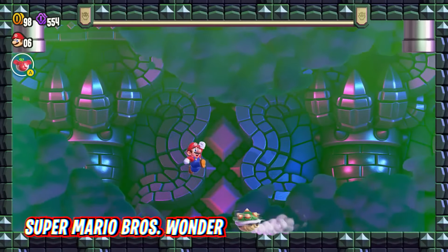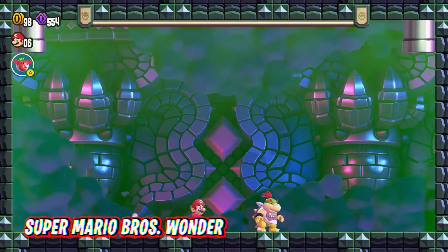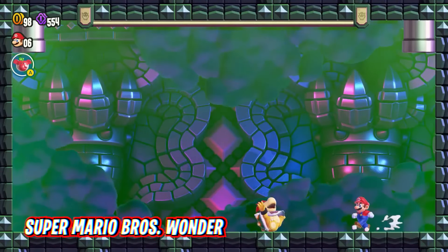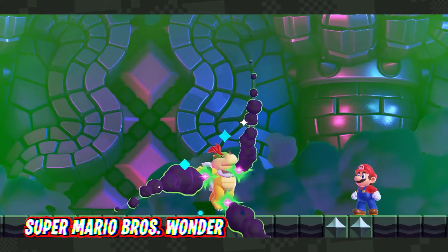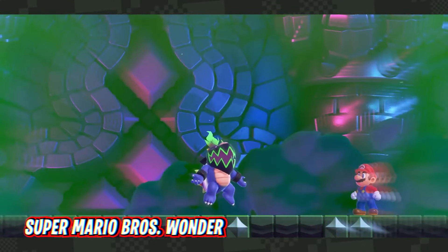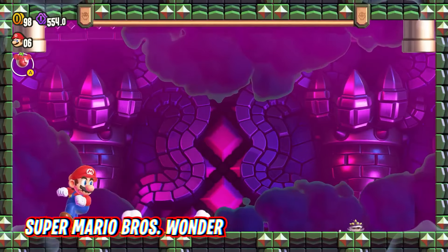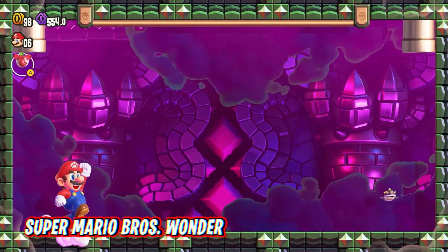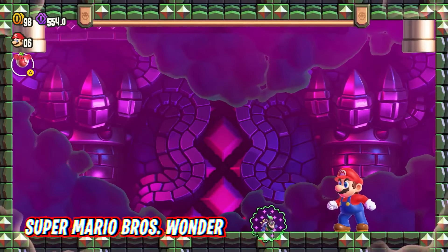A mainline Mario game will nearly always be primarily presented as a single-player package, and Super Mario Bros. Wonder is no exception. The first 2D entry in years, the October 2023 release proved that this formula is still as timeless as ever, especially when Nintendo throws in a few neat twists to give the overall package a fresh feel. While the levels largely play out as expected, the game includes modifiers that significantly change a stage's behavior and presentation, and this mechanic results in some of Wonder's highest points. Visually, the platformer looks fantastic, as tends to be the case with most first-party Switch offerings.